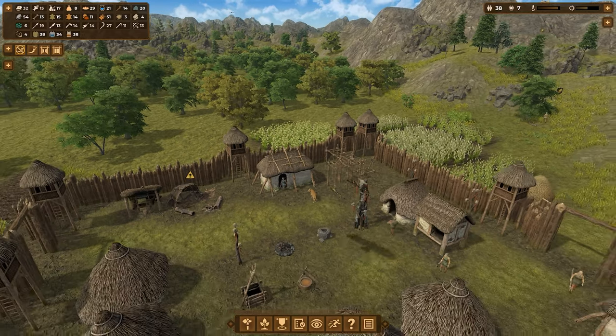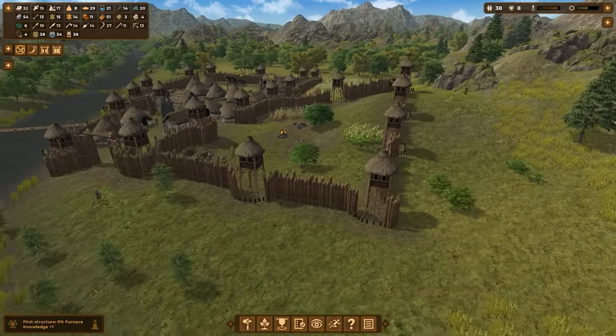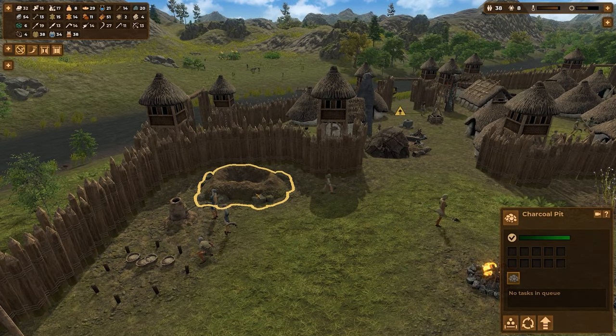As we keep growing, I'm going to try to get to stone walls as quickly as possible. Stone walls can take a significant amount of beating and keep your people safer. There are a lot of towers now — the pit furnace is ready to go!